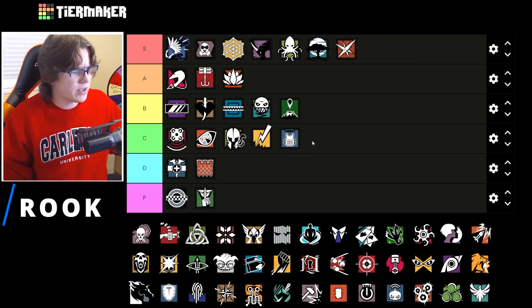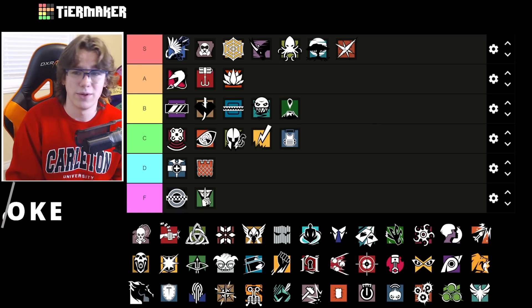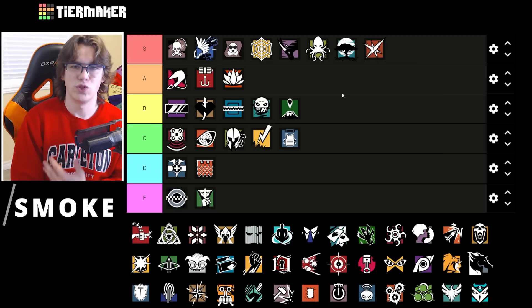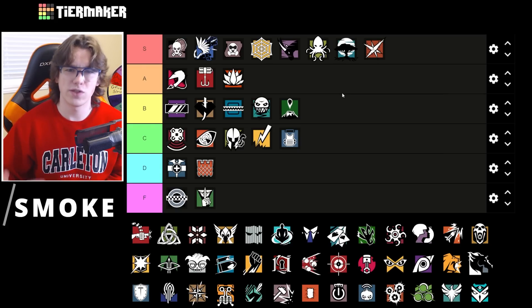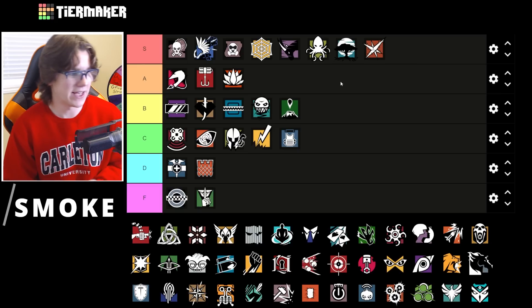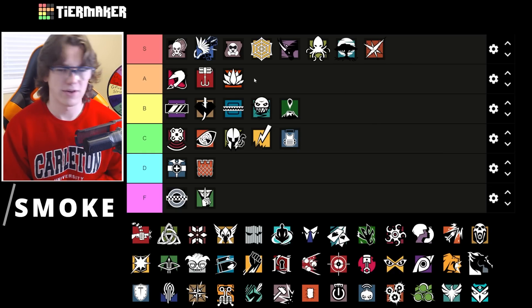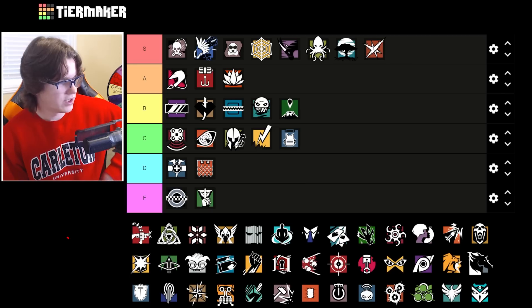Smoke is a unit — Smoke is going to be great on every single site here. Top of S tier. Not only do you have the shotgun to set up site, but you have the smokes to stall time, which is the biggest thing. If they're playing aggressive and going for rushes or pressing on site, use the smokes to allow your teammates extra time to get a pick or get back to site to help. Absolute clutch machine — cut off one angle, swing another, take those fights. Smoke is just one of the best operators in the game, and he'll stay top of S.